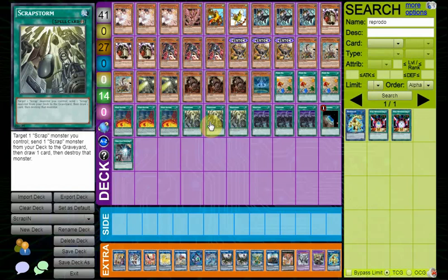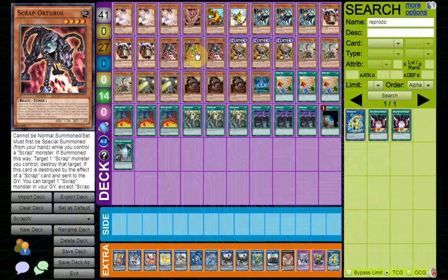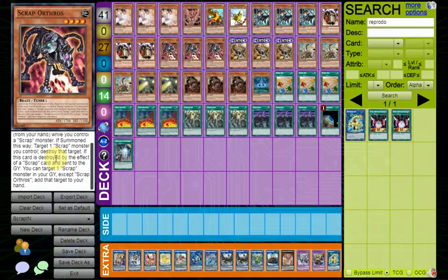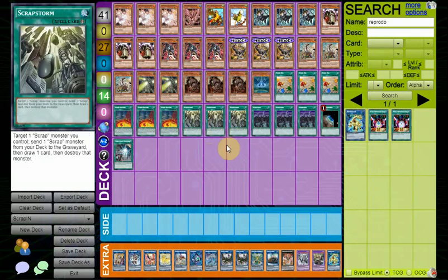The reason Scrap Storm is relevant is because if you pop a card like Orthros — for example, a lot of Scrap Monsters have an effect to retrieve any Scrap that's destroyed. And if you send a Searcher from your deck to graveyard, you're able to summon Searcher immediately after, so you're getting a free draw and Searcher is live. If you have Scrap Factory too, then you're able to do even more, extending even further. It's a really good card to increase consistency.